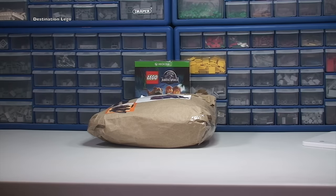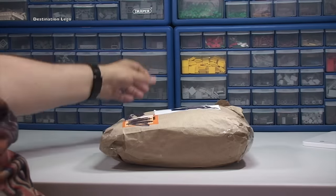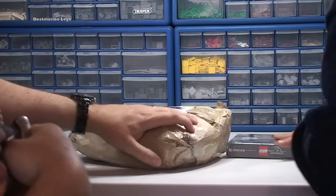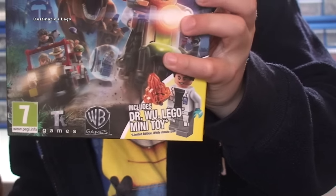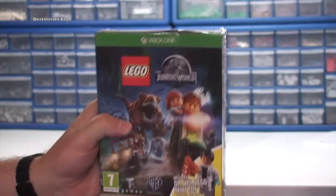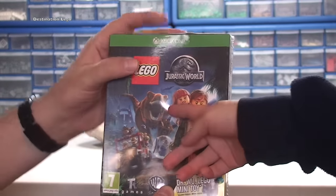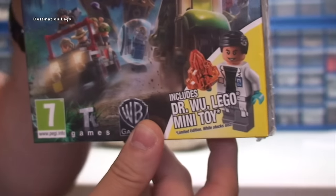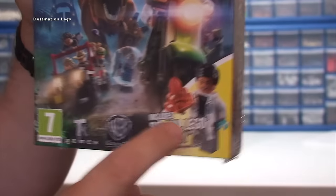Okay so we've got two things. We have this package here which I'll open up in a second. I've also got this — Jurassic World Xbox One game. I've got the set of that, not the same dinosaur. But this comes with this exclusive minifigure Polly Bag — main reason why I wanted to get it.